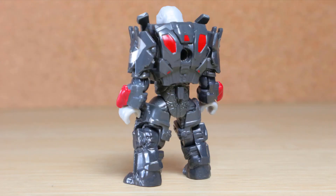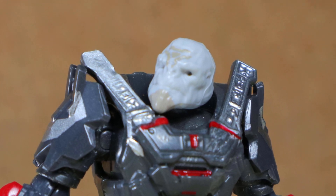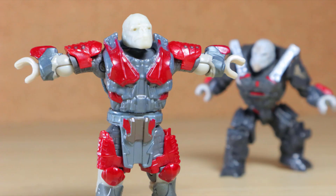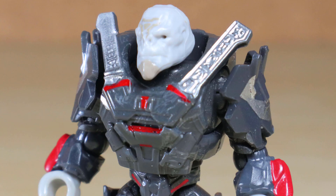A big-name Spartan needs to combat a big-name villain, so this set comes with Escharum, the same Brute that was seen in the early trailers for Halo Infinite — the one that graced us with Craig. Escharum's armor is interesting: there's a lot of dark gray with red markings, making him seem pretty serious and powerful. He reuses a lot of parts from the other brutes, as to be expected, but his chest is very unique.